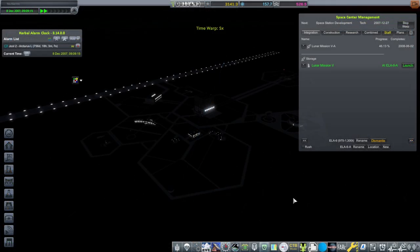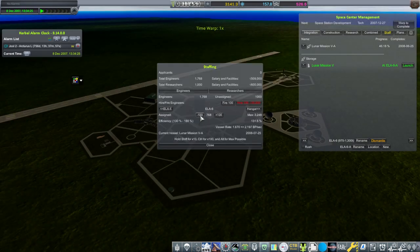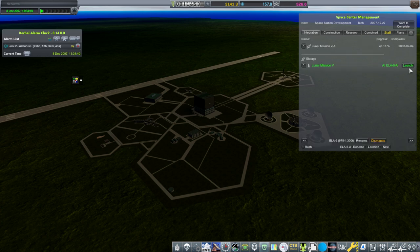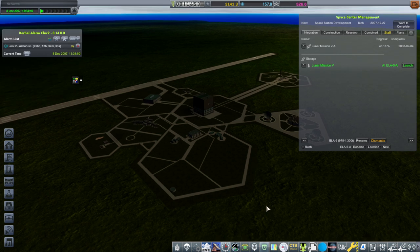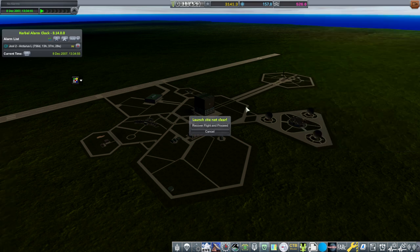We've rolled out the mission. I'm going to reduce staff at ELA-6 again — that's going at 50% speed. Let us launch. I feel like I'm being funded like the European Space Agency would, so I guess it's all right. We certainly wouldn't be funded fast. Let us launch.